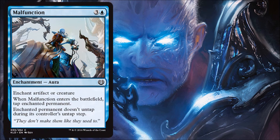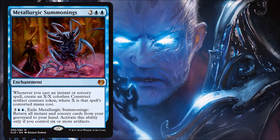Malfunction is the Claustrophobia-style card for this set. It deals with artifacts or creatures, which is a nice bonus, but essentially this is blue's most consistent removal card in Kaladesh. It costs four, which is a little pricey, but you're going to need one or two of these in your limited deck if you're in blue. Other colors may have better removal to compensate, but if blue is a major color this will be important.